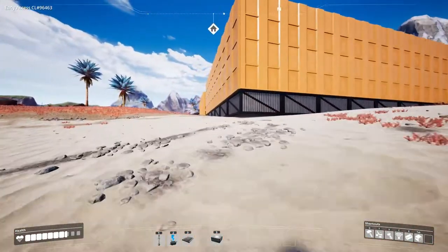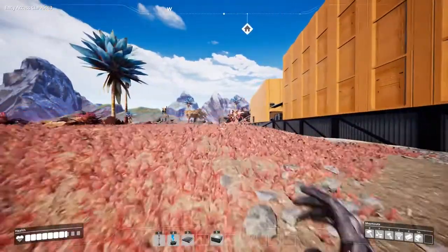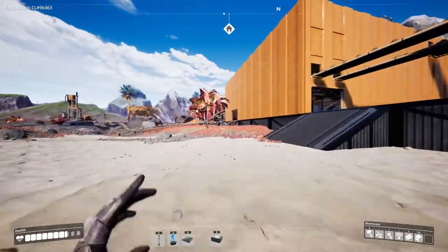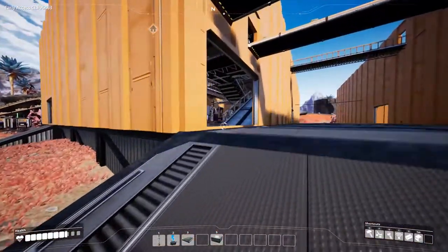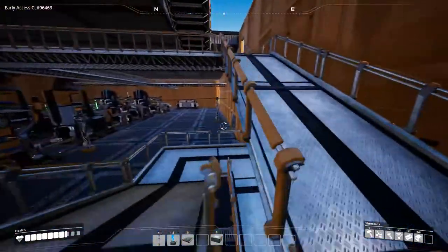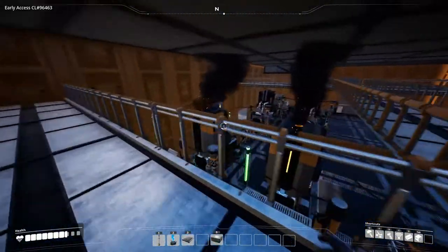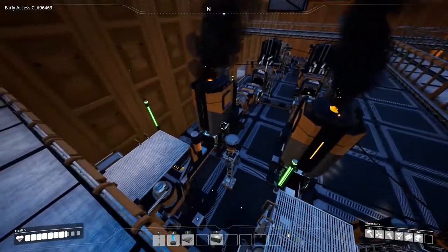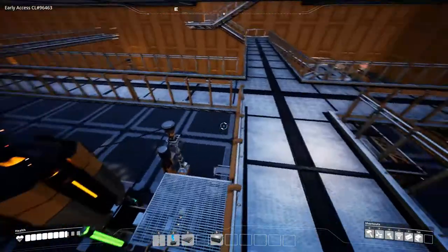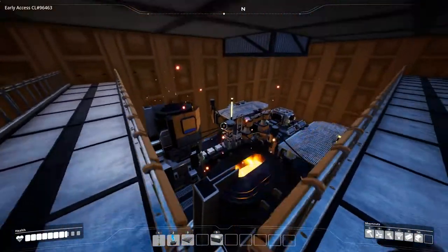So we moved — we moved a long way. The factory you see here wasn't built until episode three. We moved everything to this little factory over here, where we set up a small iron construction: a double-plated belt with iron plates coming out this way and iron rods coming out this way.